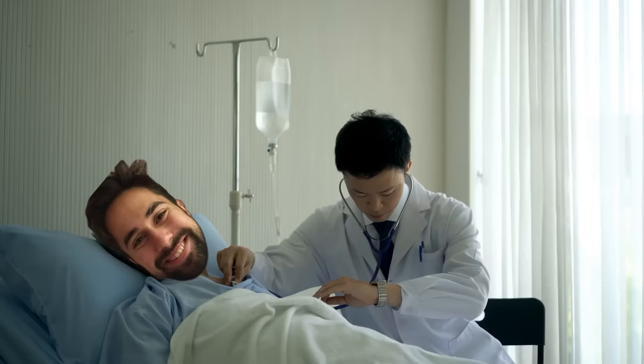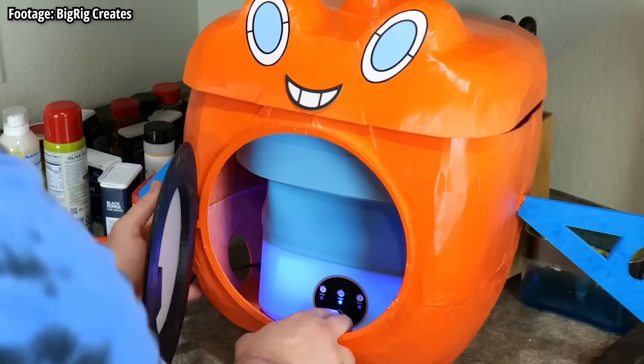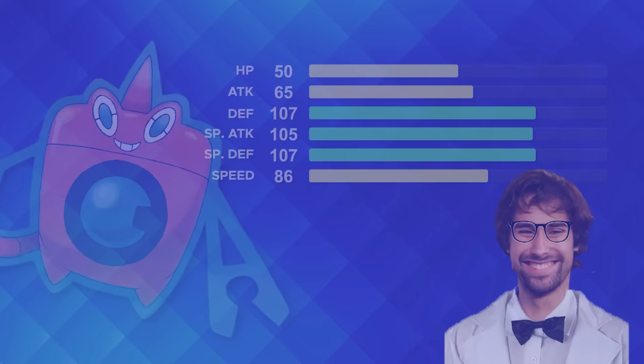Not every water type Pokemon on our list was always a water type. Our next Pokemon is Rotom Wash. Initially a Ghost and Electric type, Rotom Wash changed to a Water and Electric type starting in Pokemon Black and White, and immediately went from having less usage than a washing machine left on the curb to being used as much as a washing machine in a college dormitory. Rotom's stats are good, not great, but they're exceptionally well-rounded because of how they're dealt out, and that allows players a great deal of control over how they actually use Rotom Wash.